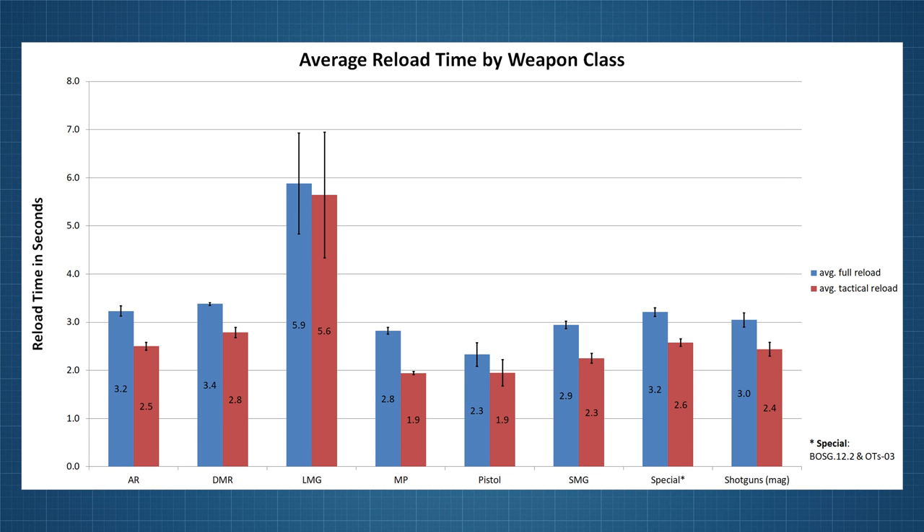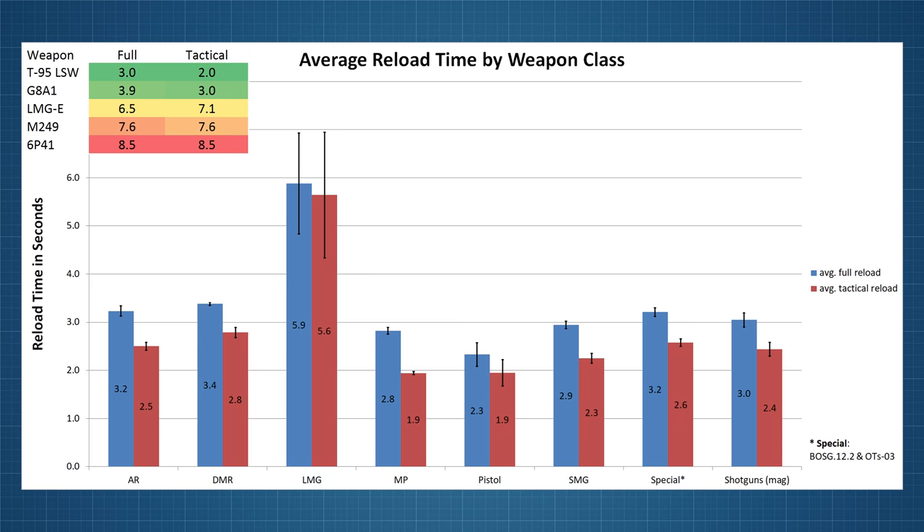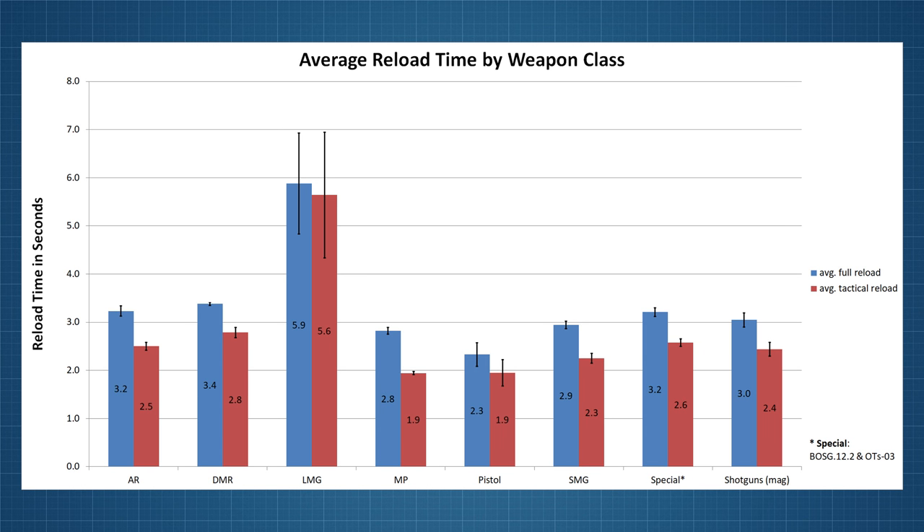All you really need to know is that the longer the black bar, the more different the individual values within that group. For example, if we look at the tactical reload of the LMGs, we have an average of 5.6 seconds, but within that group we have Ying's T95 LSW with a tactical reload of only 2 seconds and on the other hand Fuse's 6P41 with 8.5 seconds.